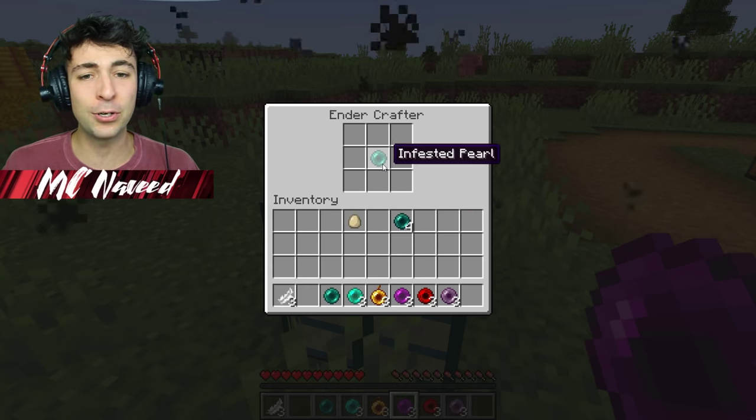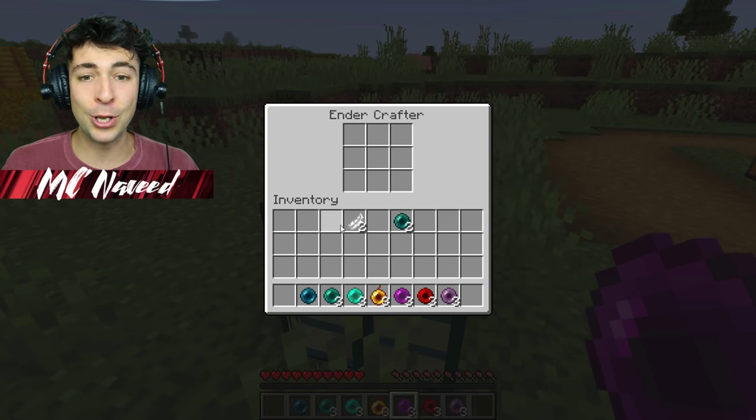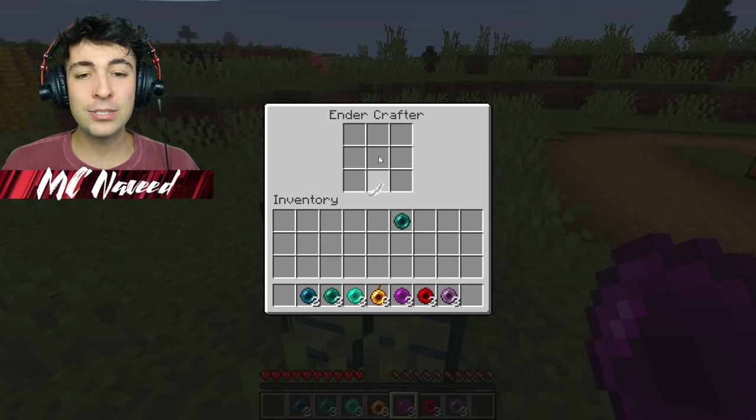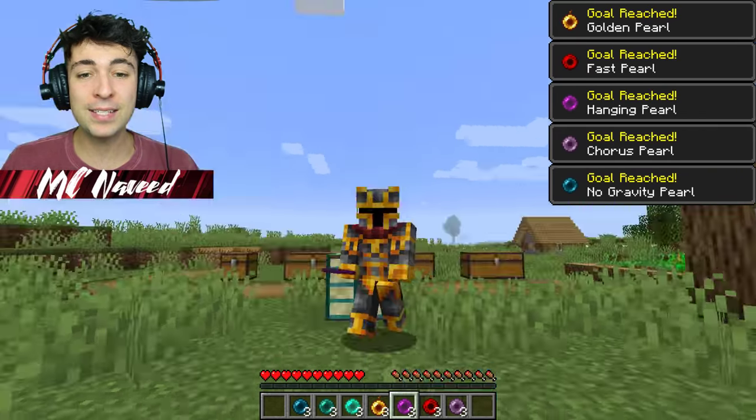Let's make as many of them as we can, and hopefully we should be able to try every single one out. And then we have the feather, which should give us the no gravity pail, which is going to be super fun. And then finally let's do the last feather one and let's get going. This is going to be awesome!